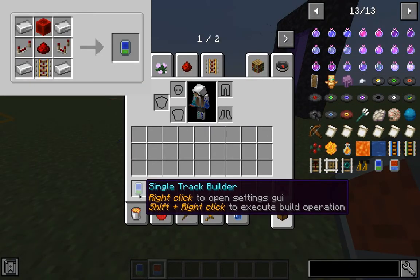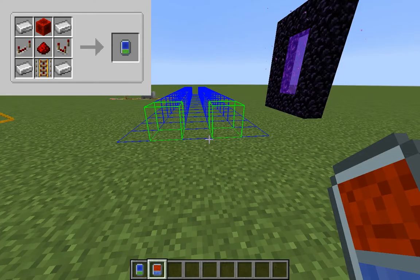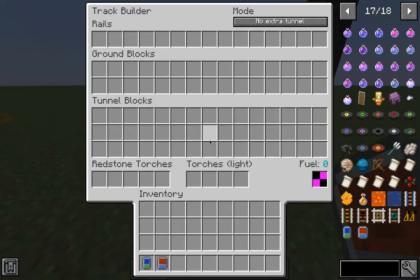Now we have the single track builder and the double track builder. This gadget helps you build railroads rather than building them manually. For the single track builder, right-click on it and there's a menu. At the top right corner, we have four different modes.